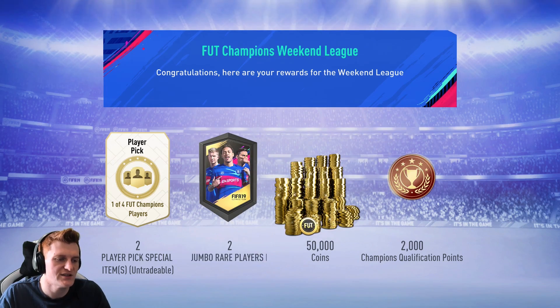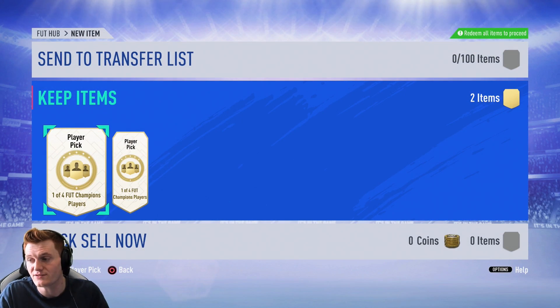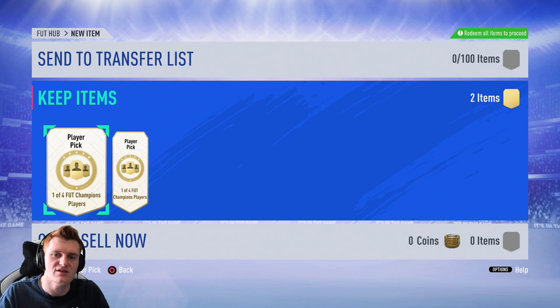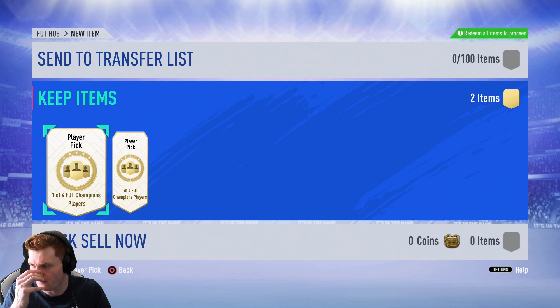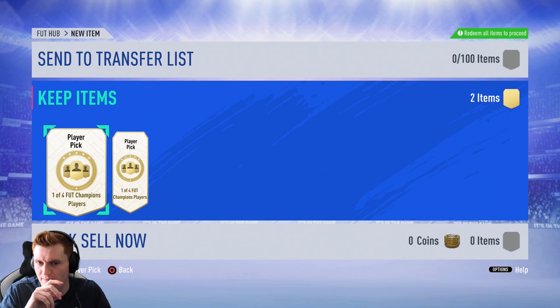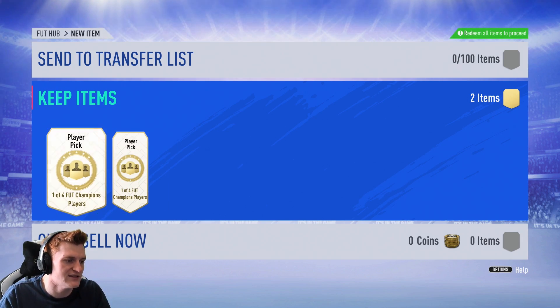We've got 50,000 coins, the 200k packs and the two picks. If you want to see me opening all 200 of those packs, I'll be doing it for Team of the Knockout Stages over the weekend — doing SBCs for icons, probably Viera or Ronaldo. Feel free to swing by and watch me open the 200 packs that are on this account.